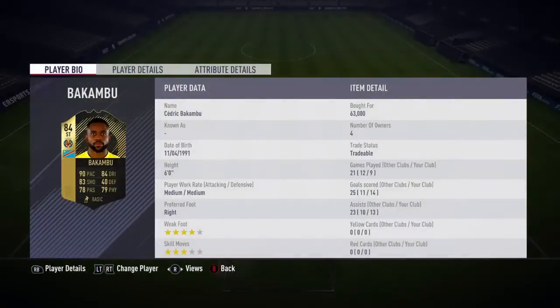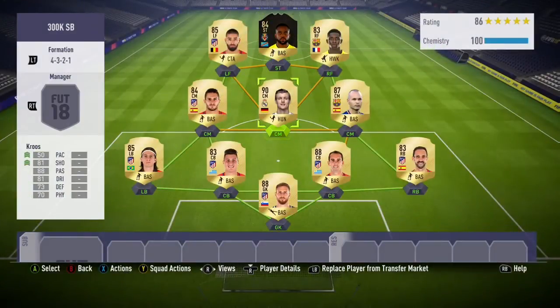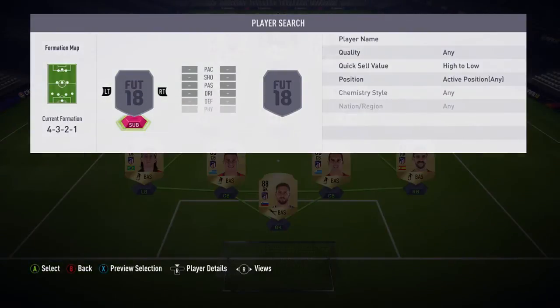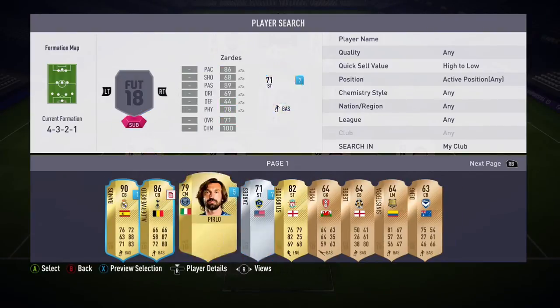As you can see I've got a Williams card there, but up top we have Bakambu — 60-ish k, so pretty decent for a 90-pace, 79-physical striker. He doesn't really get pushed off the ball and he's pretty fast, so that's decent.